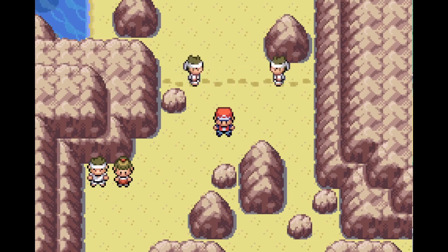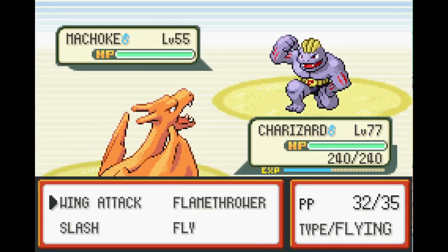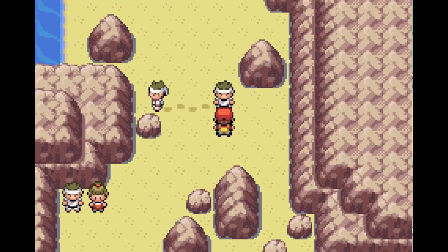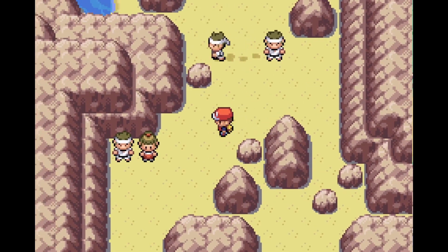All four trainers on One Island use Fighting types, so you can use Psychic or Flying type moves against them. They have around level 50 Pokémon, so they give a lot of XP. Each trainer gives around 1,700 to 2,200 XP. Combined, all four give you about 12,000 XP.